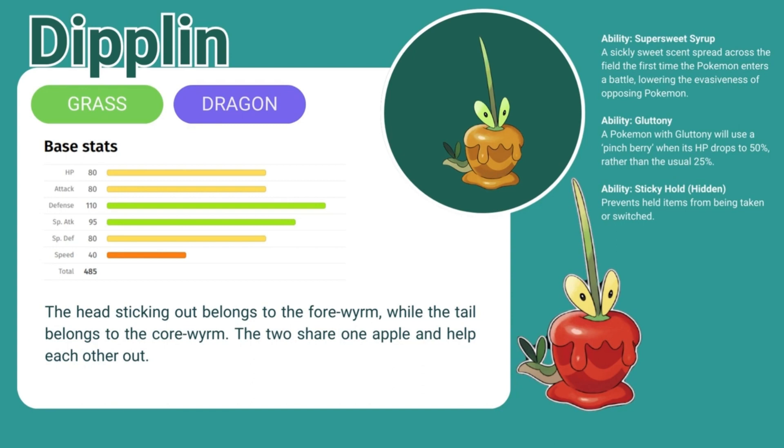Tiplin has three abilities. Super Sweet Syrup — a sickly sweet scent spread across the field the first time the Pokemon enters a battle, lowering the evasiveness of the opposing Pokemon. It also has Gluttony — a Pokemon with Gluttony will use a pinch berry when its HP drops to 50% rather than the usual 25%. Its hidden ability is Sticky Hold, which prevents held items from being taken or switched.